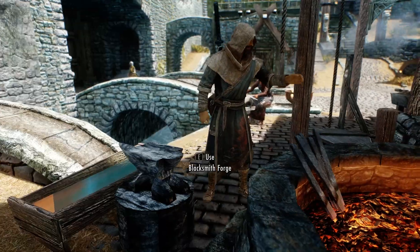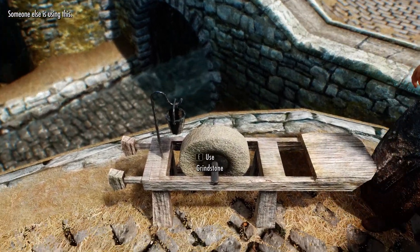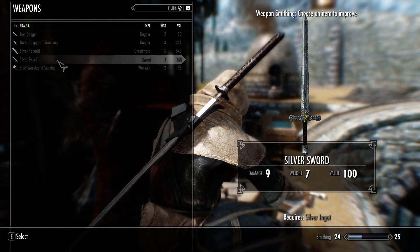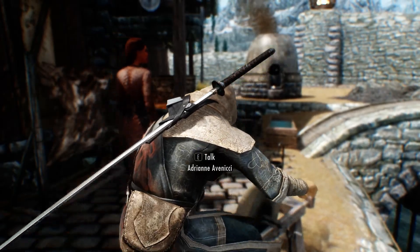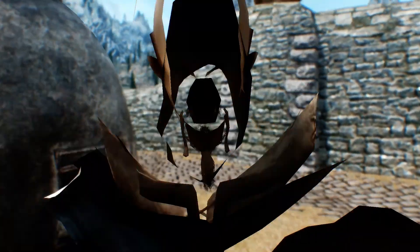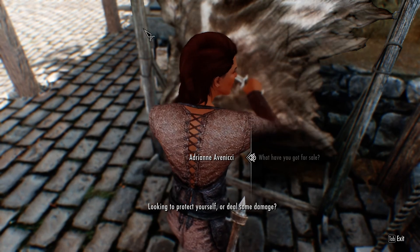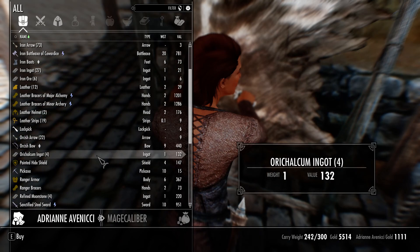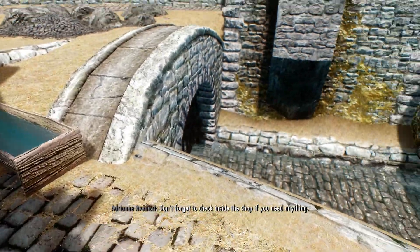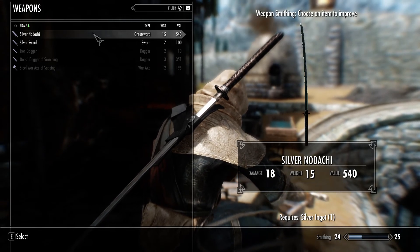Anything else I can create? Nah, I think that's it. Do you mind if I use the grindstone? It requires silver ingot - dammit! That means I need to find some. I don't want to melt my silver Nadashi - maybe she sells silver ingot. She does - nice! Now let's sharpen the silver Nadashi.